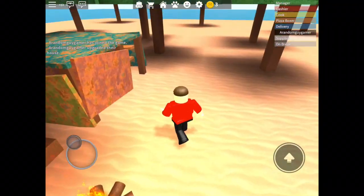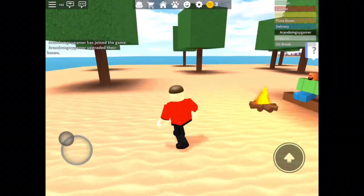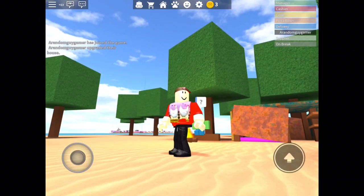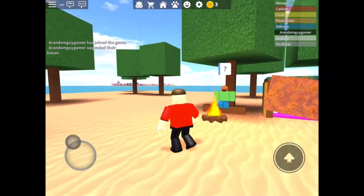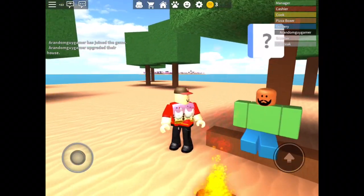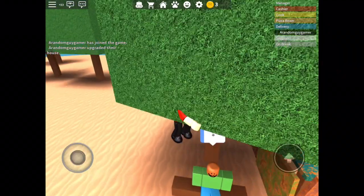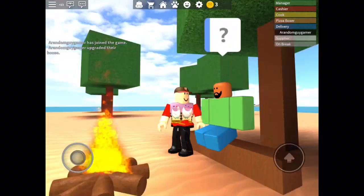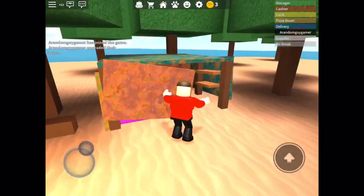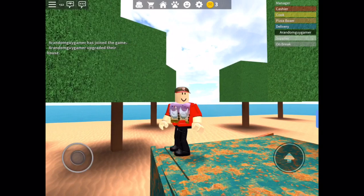And that's how you sell some of your really old items in Work at a Pizza Place. You sell your old items and furniture in Roblox Work at a Pizza Place. This is pretty much the end of the video. Anyways guys, if you enjoyed the video, be sure to like and subscribe, and turn the notification bell on, so you never miss one of my videos again. See ya! Thank you.